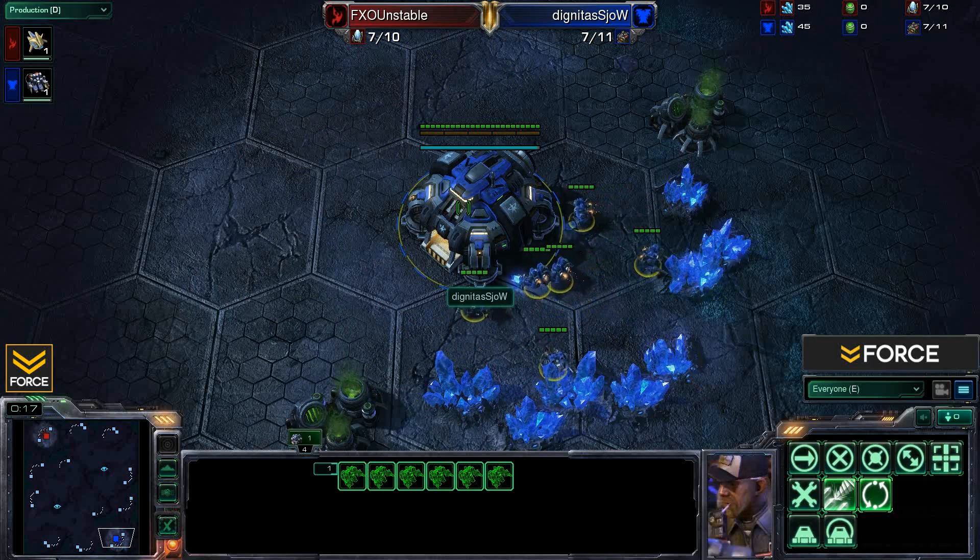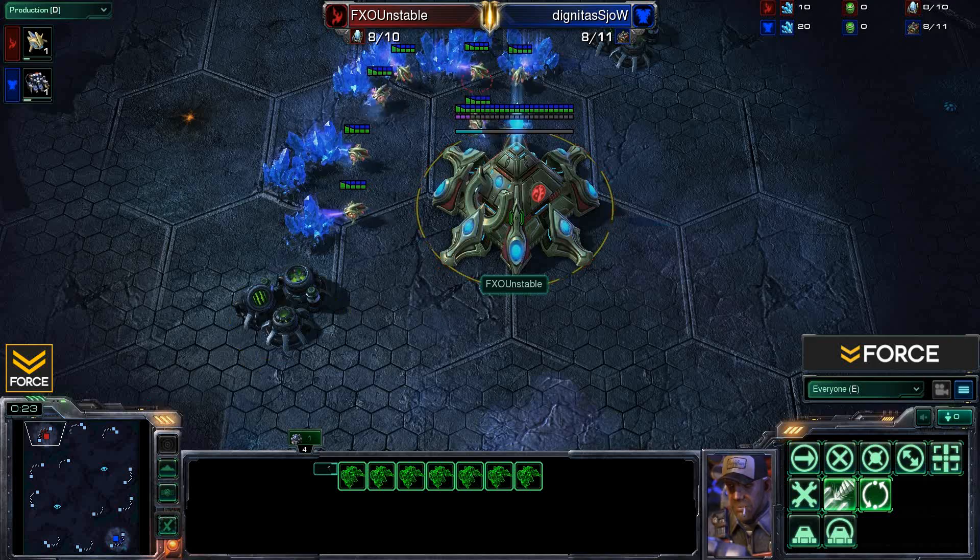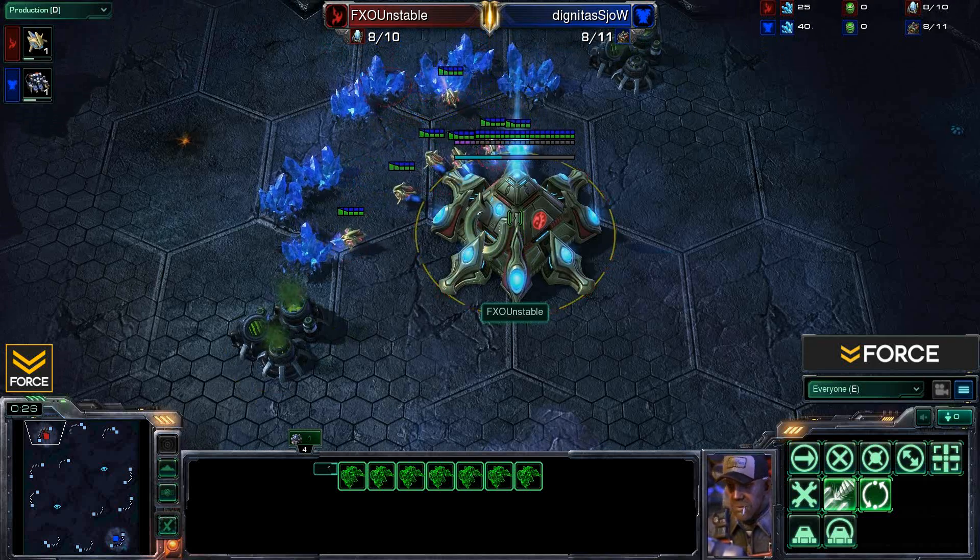Spawning in the lower right hand spawn location, our blue Terran player is Show. And then over here in the upper left hand position, the red Protoss player is Unstable.